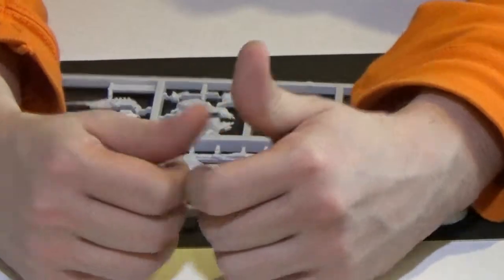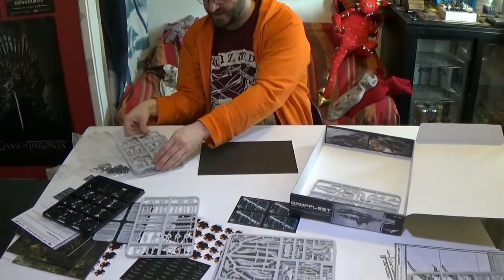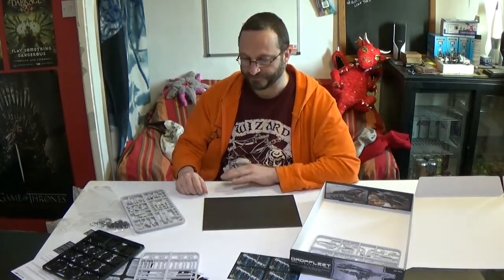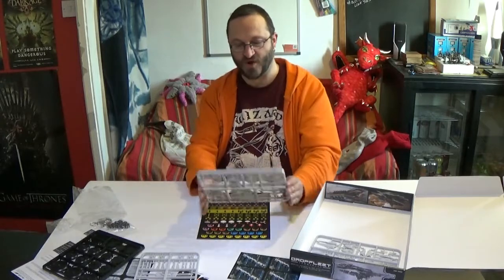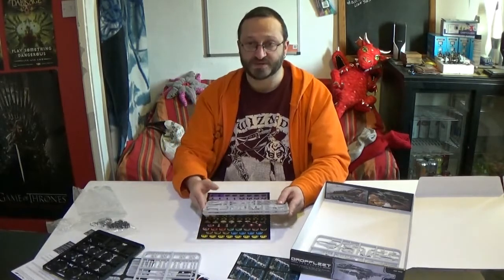As you can see, it's a lot of stuff in a box. Looking forward to it. The rules seem fairly not simple but at least easy to get to grips with. I love the idea of actually trying to get stuff onto a planet rather than just meeting in space. Wave one is essentially boxes of cruisers and frigates, and then wave two is battleships — the big beasties.